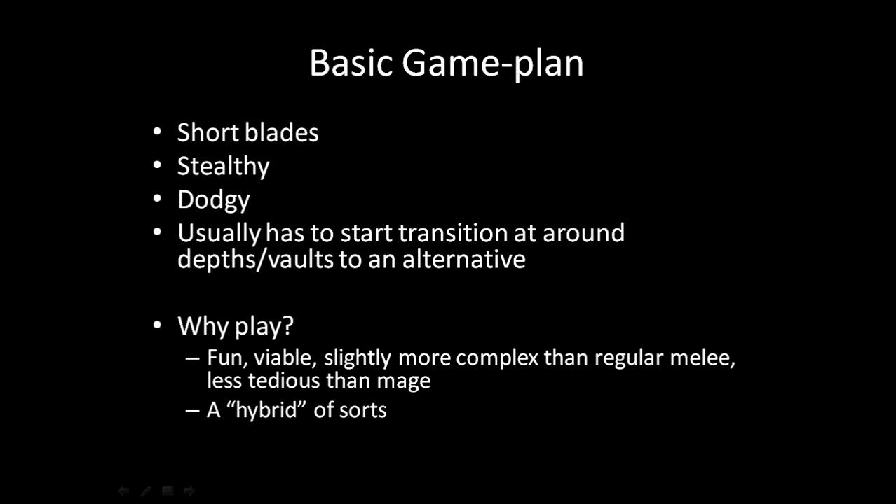Stabbers abuse the stealth system to do a couple of things. First, they gain extra damage when they attack sleeping, paralyzed, or otherwise incapacitated enemies. Second, you can use stealth to avoid engaging fights — just run around a corner and everyone forgets you exist, then you slowly split apart enemies and take them off one by one. It's really effective, really fun, and very viable.